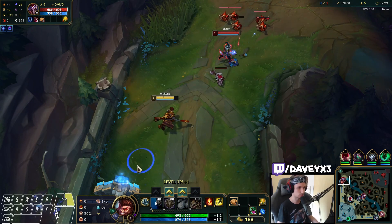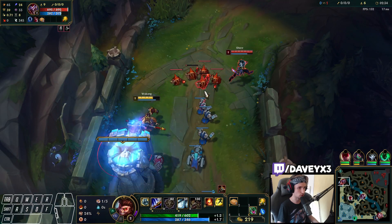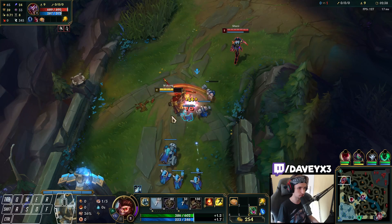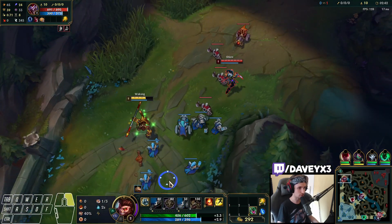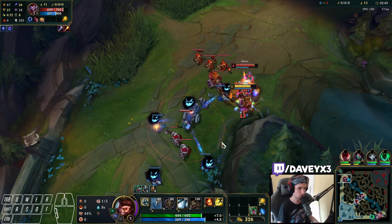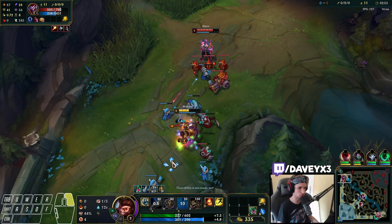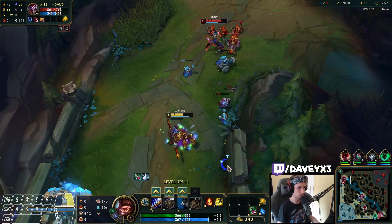We're going to take it safe. The way Wukong works as a champion is mostly around short trading — that's basically what the champ is about. Our laning phase kind of starts off at level 3 though, so until then we're going to play it out safely. I was actually getting blocked by the trap — it was blocking me straight up.